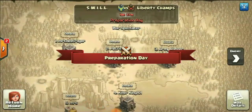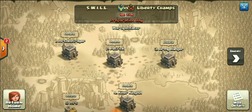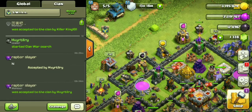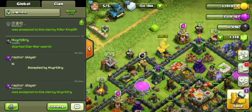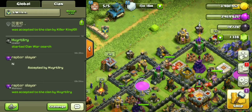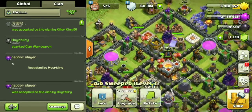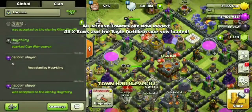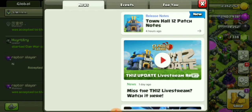All right, so we have another war starting up. I'm glad Raptor Slayer — yeah, my buddy's back! Hey Raptor Slayer, shout out to you bud, long time no see. All right, so I think now with the update we can actually upgrade to Town Hall 12.